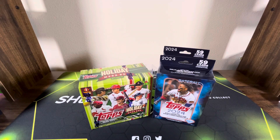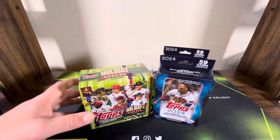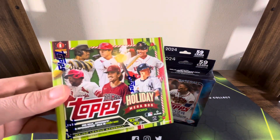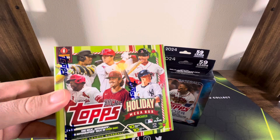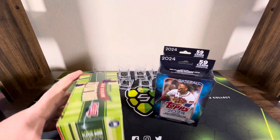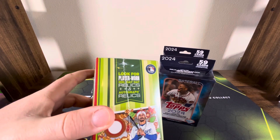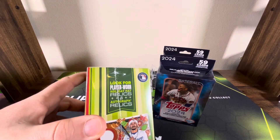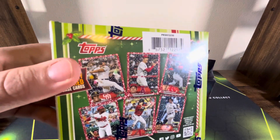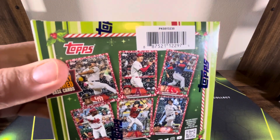Hey everyone, welcome back to the channel. Today I'm here with my son and we're going to be ripping a 2023 Holiday Mega Box from Topps. We're going to be looking for that one relic autograph or autograph relic that's in every box. They have holiday hat relics and autograph relics that are player-worn, so that'll be cool. The cards kind of look like this — they've got a little snow going on in the background.